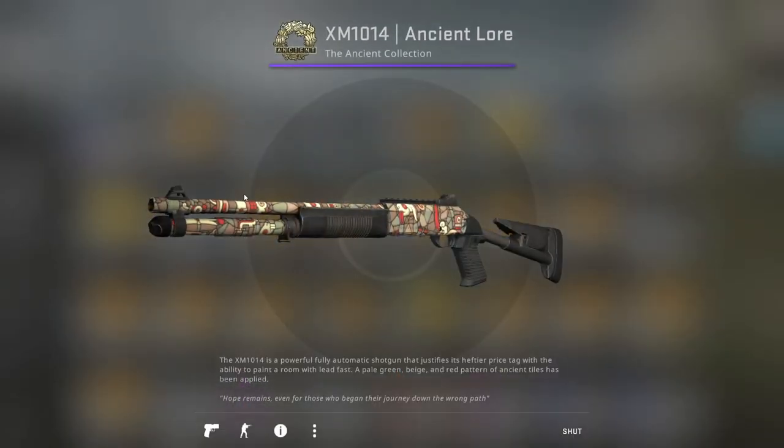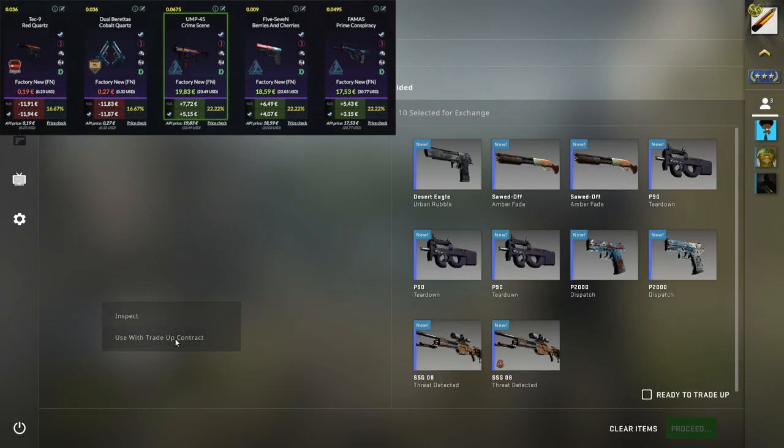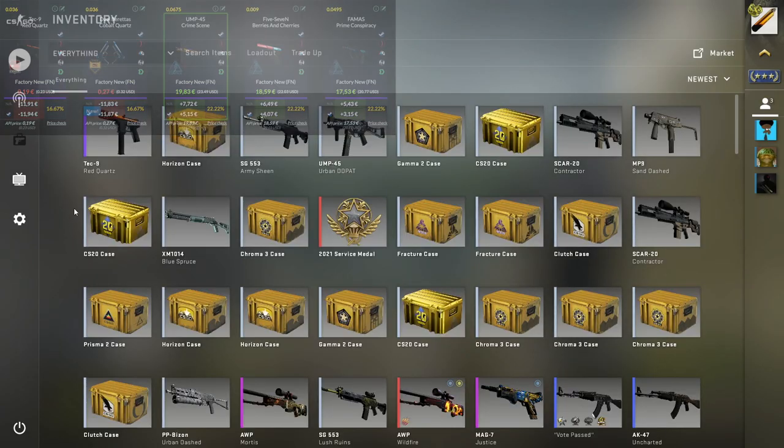Moving on to the next one — again a Control Collection trade-up, but this time using a mix of fillers. And of course, we get the Train again.